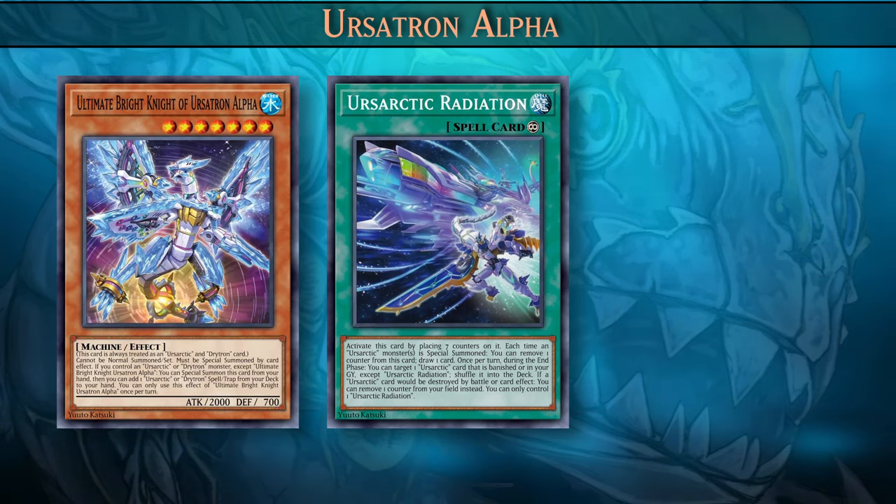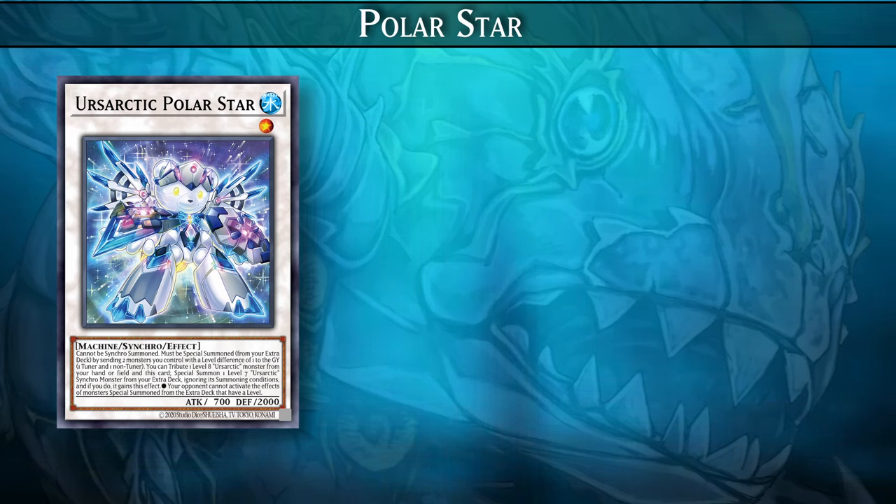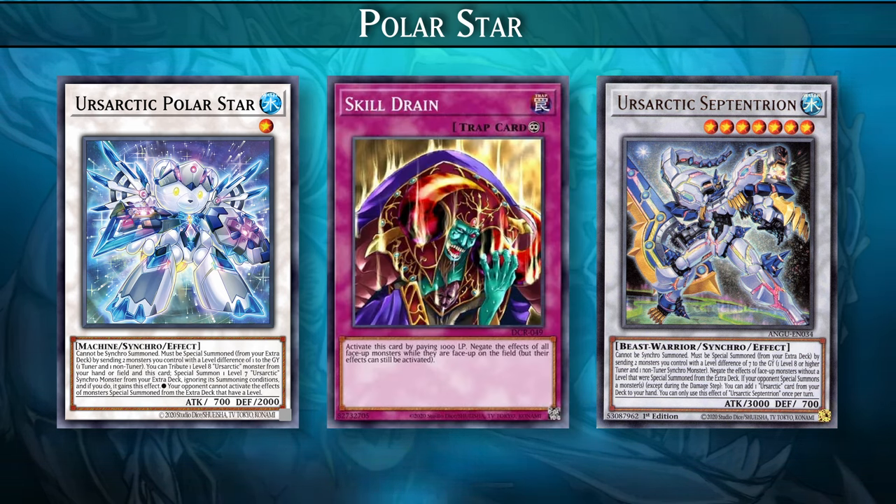There is a very consistent way of searching Radiation, and that is using Ursartic Alpha. If you're playing Master Duel currently, this card isn't out yet, but it should be out very soon. Ursartic Alpha can special summon itself if you have an Ursartic monster on your field, then you can add any Ursartic spell or trap card from your deck to your hand. We'll also have plenty of ways to search for Ursartic Alpha using Departure and McPolar. With the release of Ursartic Alpha, we'll also get a new synchro monster: Ursartic Polar Star. Using this level 1 synchro, you'll be able to tribute one level 8 Ursartic monster from your hand or field to special summon one level 7 Ursartic synchro monster from your extra deck ignoring its summoning conditions, and it gains the effect that your opponent cannot activate the effects of monsters special summoned from the extra deck that have a level. Combined with Septetreon, you'll essentially have a one-sided Skill Drain — your opponent will not be able to activate the effects of monsters special summoned from the extra deck at all.